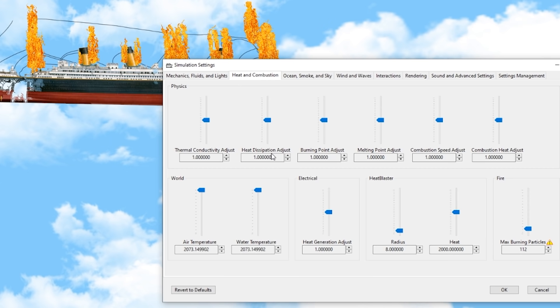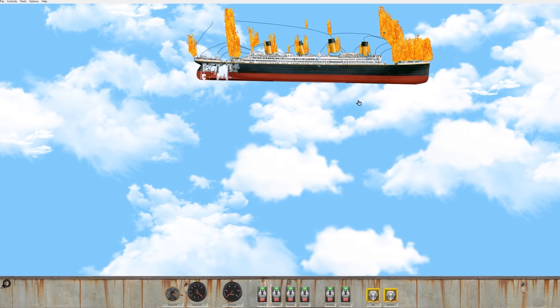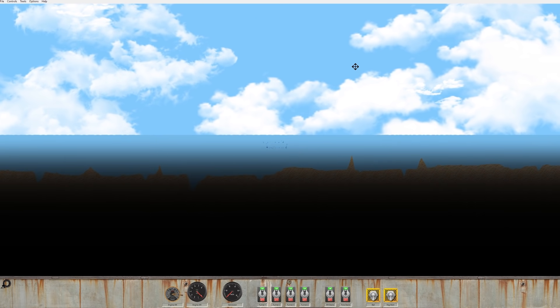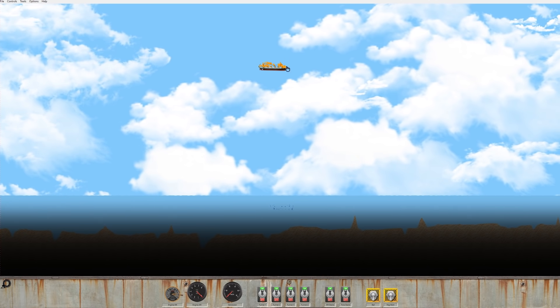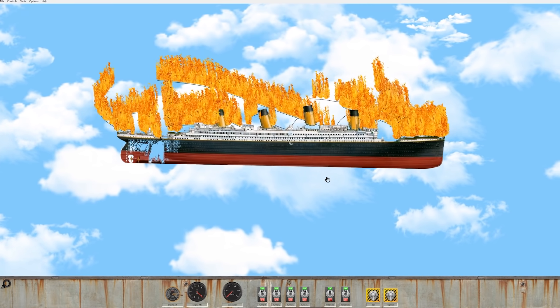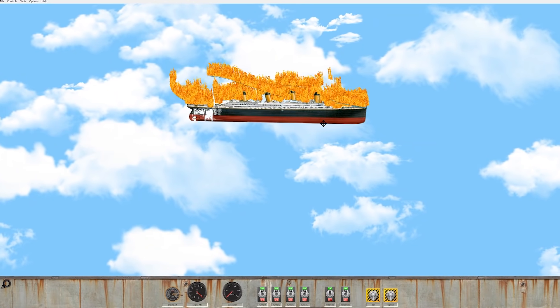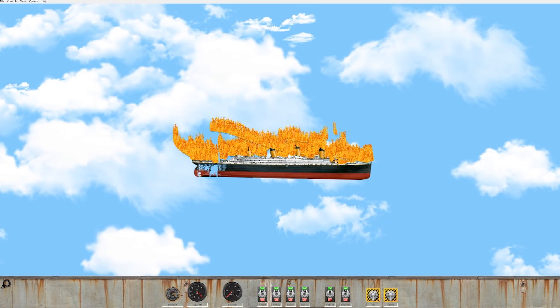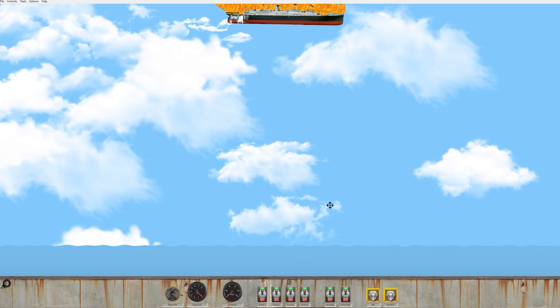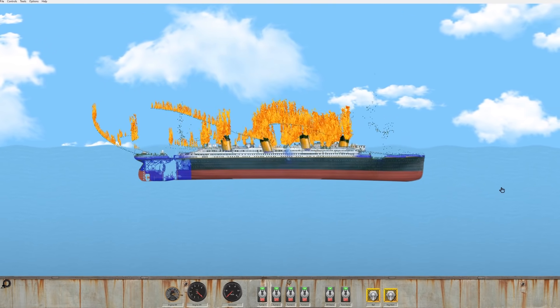Let's just go ahead with max burning particles — turn that up to max. We can also adjust the melting point and combustion speed. Now we've got the on-fire Titanic dropping through super-hot air into boiling hot water. We're gonna put out fire with boiling water — technically that should work, but it's probably not good for everybody aboard. The fire can't keep up with the ship as it drops, but it just looks incredible!